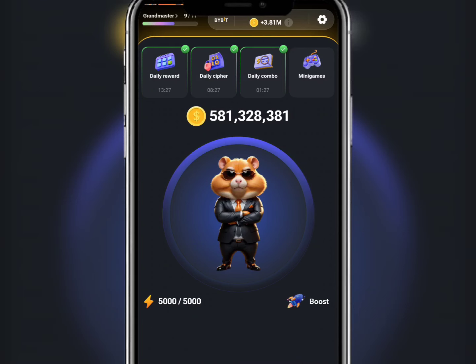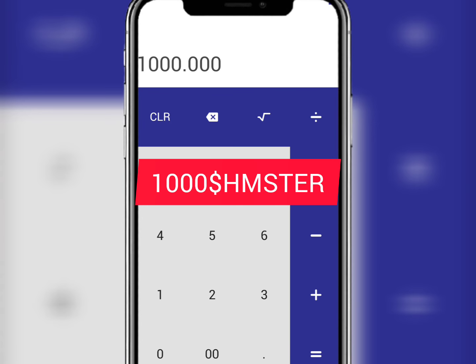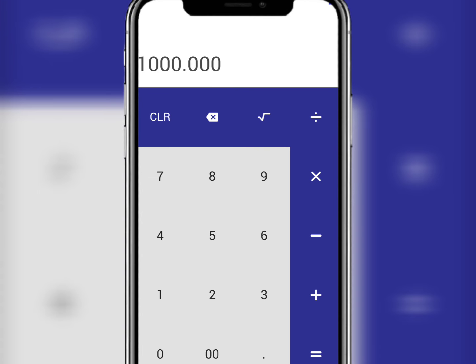At the end of the video I'll reveal how much money I'm expecting from Hamster. So let's go to the calculator now. Based on what was revealed by Hamster Combat, when you have 1 million profit per hour (PPH), Hamster will allocate to you 1,000 coins of hamster.